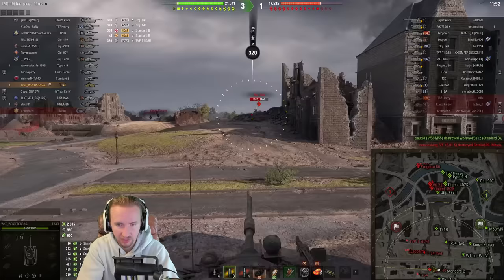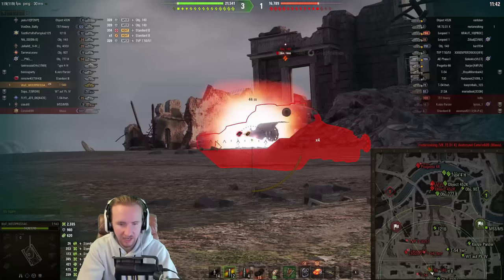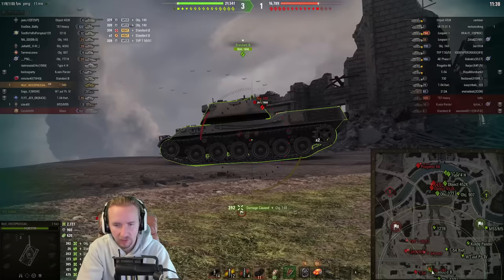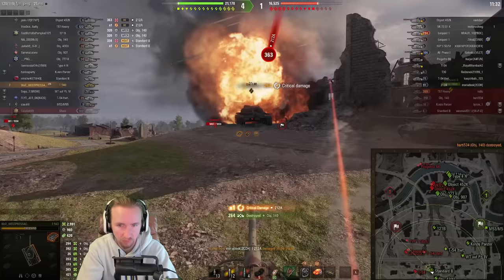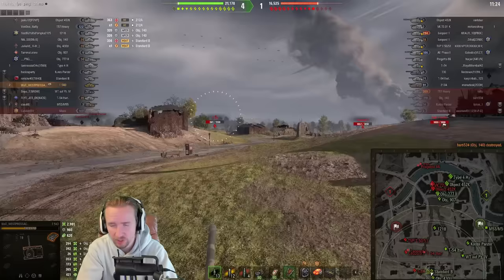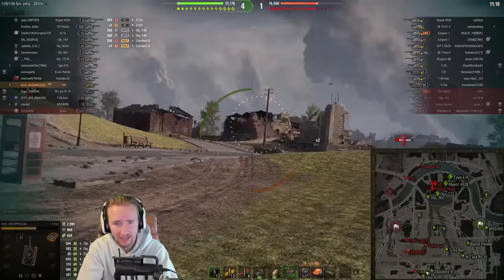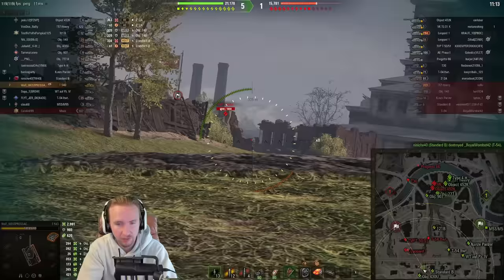You can ricochet mediums if they're not firing gold. We try to harass the 140 — I'm loading heat so I can't go through the tracks and have to aim for the lower plate. Losing that two-second reload to intuition-switch didn't feel right, and that was probably correct because the 140 wanted to come after me. The artillery hits us very hard — not even the spaced armor protected me there. This gun handling definitely holds it back; it doesn't really feel like a medium tank, it feels more like a heavy.